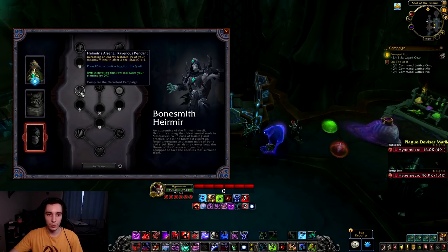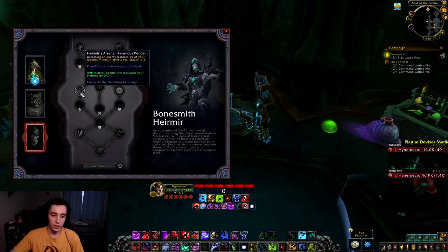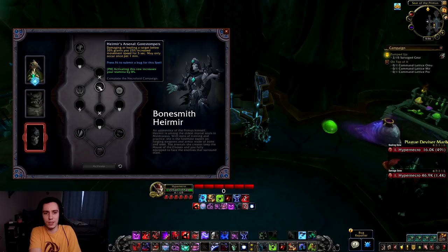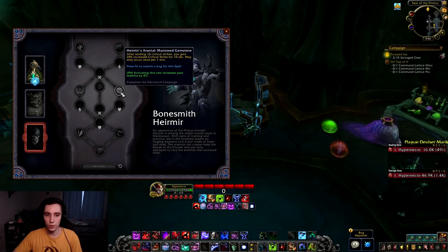In the second row we have Hiremir's Arsenal. First is Ravenous Pendant: defeating an enemy restores 1% of your maximum health after three seconds, stacking to five — a solid Mythic+ option, good for bursting. Then Gore Stompers: damaging or healing a target below 35% grants 25% increased movement speed for five seconds, once per minute — all right in general but not super useful. Then Marrow of the Gemstone: after landing 10 critical strikes, gain 20% increased critical strike for 10 seconds, once per minute.